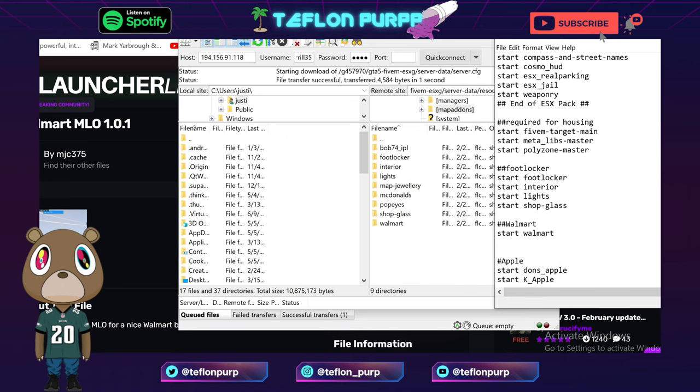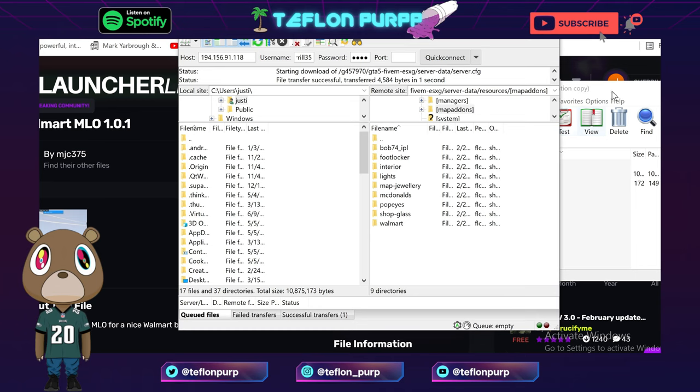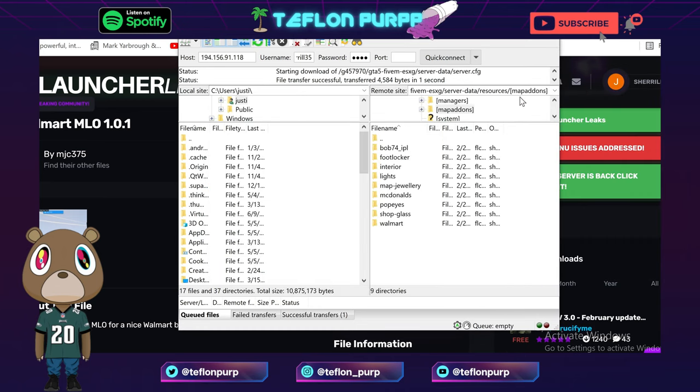Go back to the map add-ons and verify you see 'Walmart', then make sure 'start Walmart' in your config matches that exactly. I already got this installed so I'm not going to save this file, but that's literally all you have to do. If you need the location, you can find the coordinates on the link in the description.